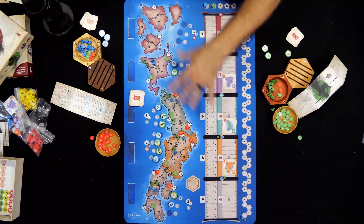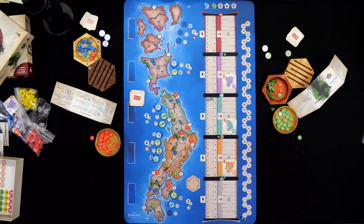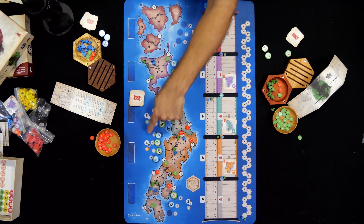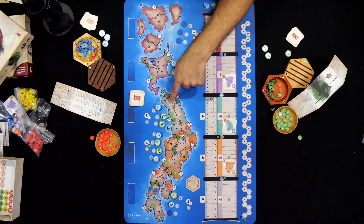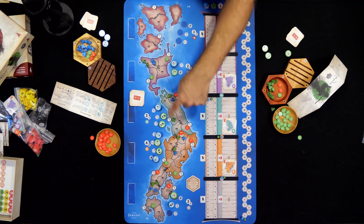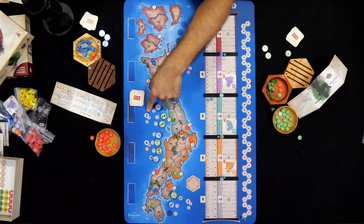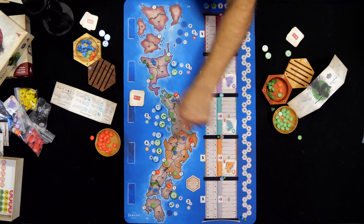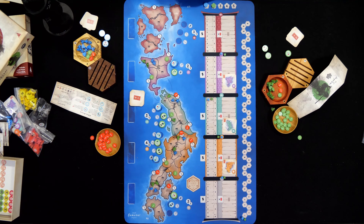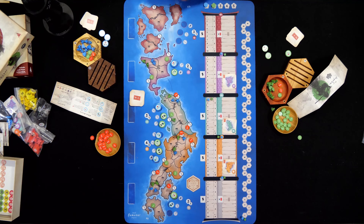When you flip those destiny cards, you are trying to affect your influence in those areas to greater advantage based on what you already control. Next are the regional bonuses: each region has a big number and a small number. Whoever controls the most provinces in a region gets the big number — three points in this example — and whoever has the second most gets the small number, one point. Those are scored immediately at the end of every era. Any territory with a shrine that you control across the board also gets you one extra point at the end of the era.